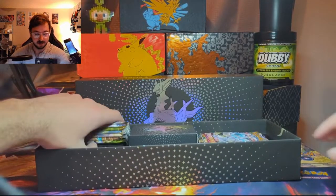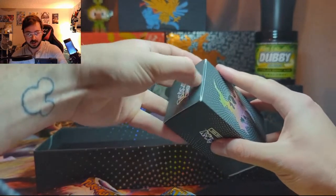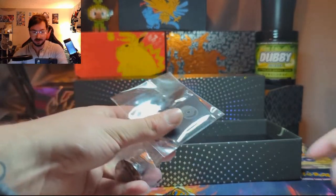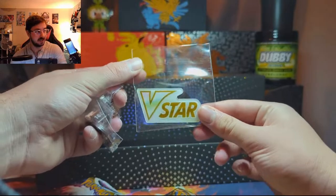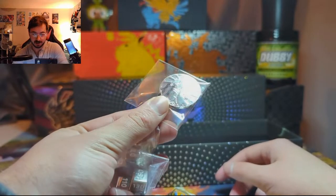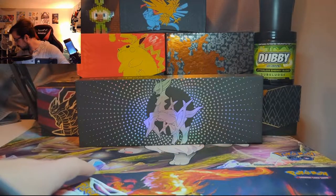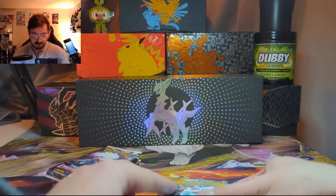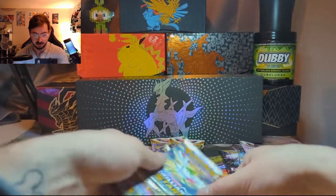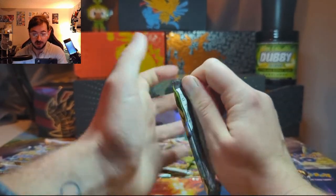Definitely starting to build up the playmat collection. We get a ton of packs — I think it's 15 in total. In this little box we got a V-Star marker, a really cool metal Arceus coin, and some more metal dice. Pack selection should be four Lost Origin, four Astral Radiance, four Brilliant Stars, two Evolving Skies, and a Vivid Voltage. Really good pack selection — I'm really happy with that.